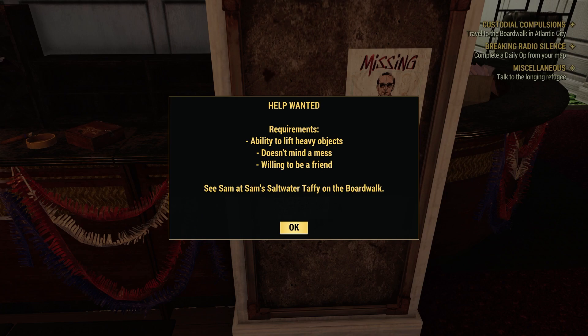Help Wanted. Requirements: Ability to lift heavy objects. Doesn't mind a mess. Willing to be a friend. And see Sam at Sam's Saltwater Taffy on the boardwalk.